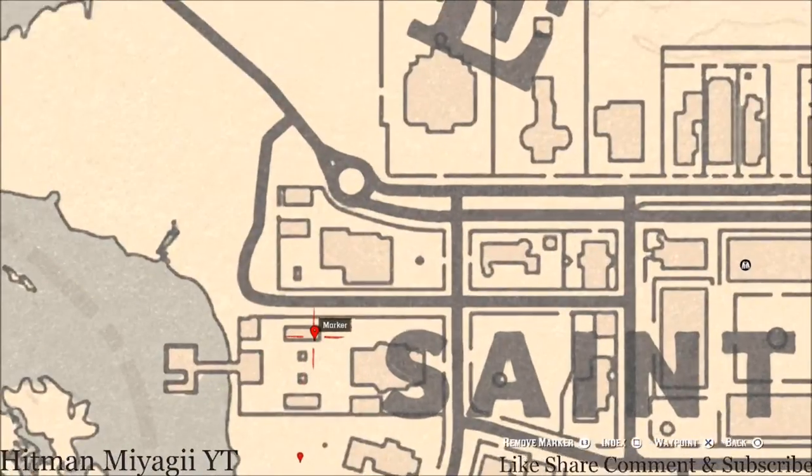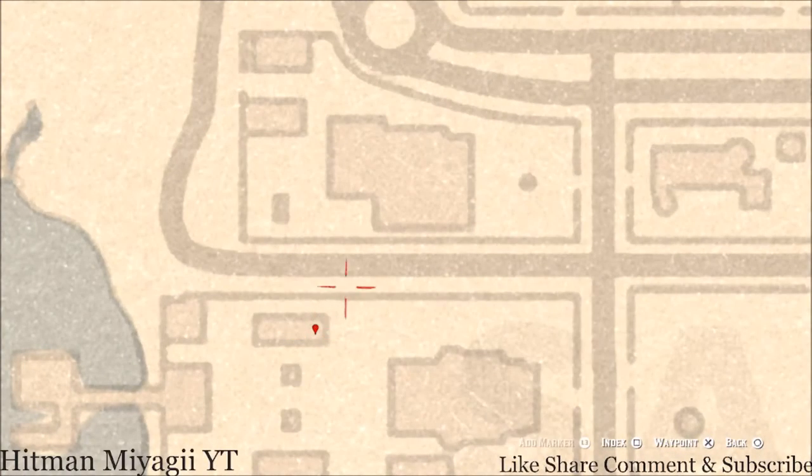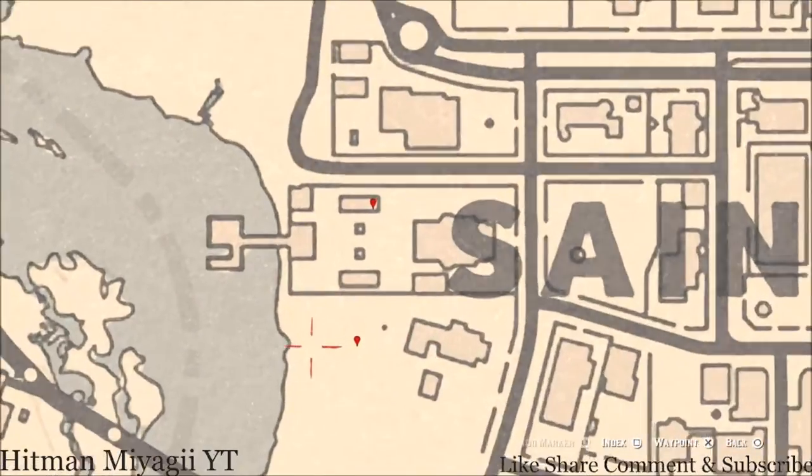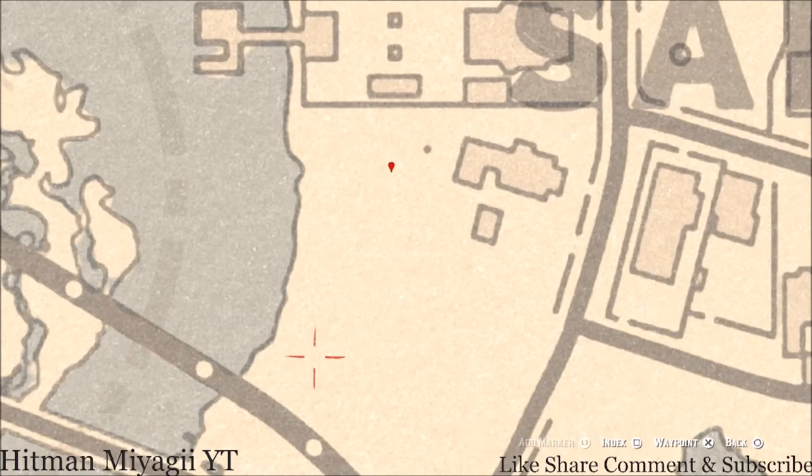Let's bounce back to this side. At the top marker you guys will get a family heirloom — a New Guinea Rosewood Hairbrush. This is on a white wicker furniture bench, like patio furniture, sitting right on that outside. Grab the New Guinea Rosewood Hairbrush off of it.